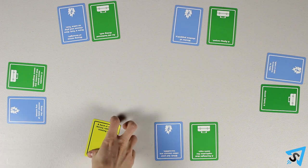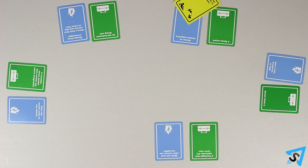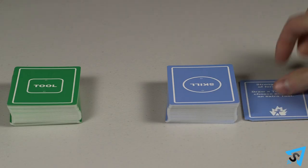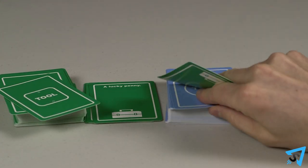After all the rescuers have explained their rescue plan, the victim must decide who had the best one and award them with the danger card. All other cards in play are discarded, and each player draws until they have three tool and three skill cards in their hand. The player left of the victim becomes next round's victim, and this process repeats until one player has collected three danger cards and is declared the winner.